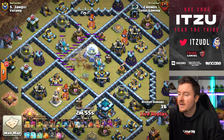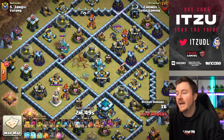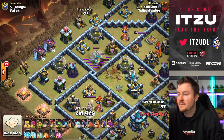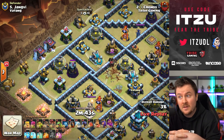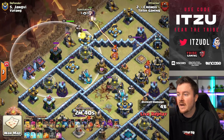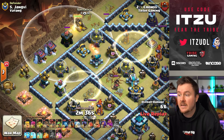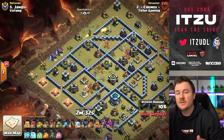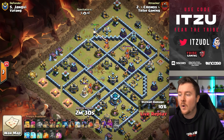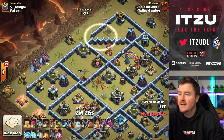The next attack is another lightning attack softening up the two scatters. Is this going to be another royal champion trick? Yes — there are two invisibility spells. He places the first invisibility spell onto the wizard tower and the inferno tower, then the royal champion bounces — and there go two scatters! That is so amazing to watch.